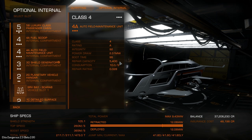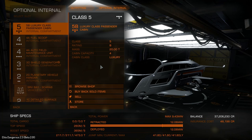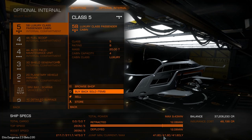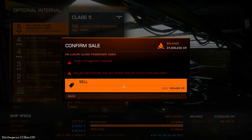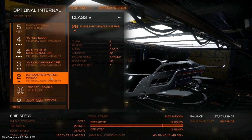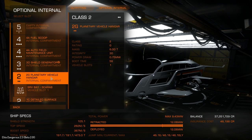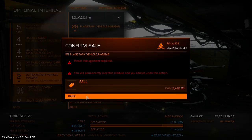Now, if you sell the luxury cabin when not taking passengers, our jump range goes from 41.8 light years up to 46.16 light years. Blimey - this ship is a beast. That's 46 light years on the Dolphin right now. We could also sell the planetary vehicle hangar if you're not interested in surface driving, which would take you up to 47.65 light years.